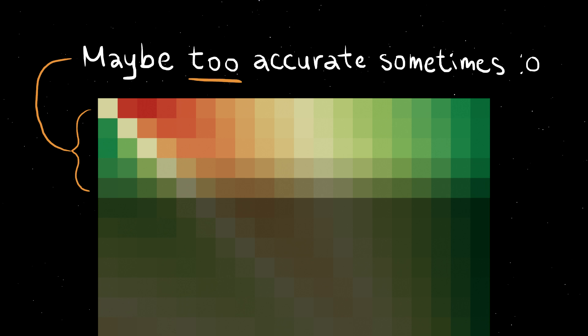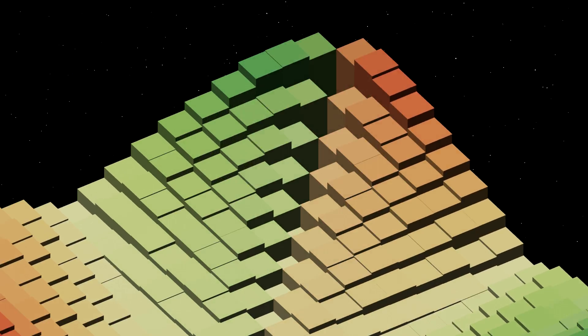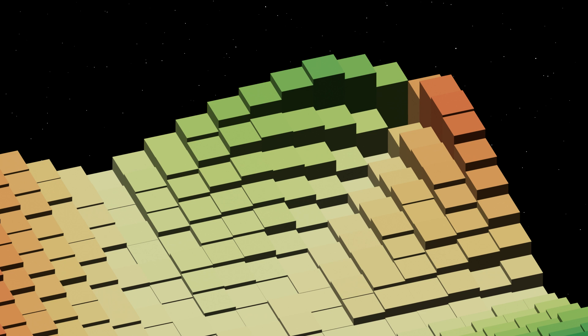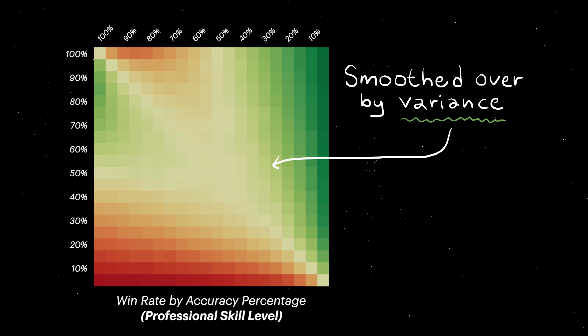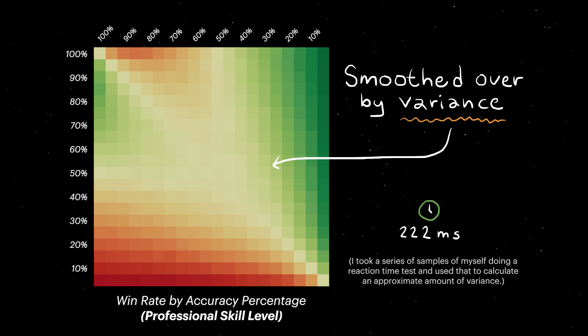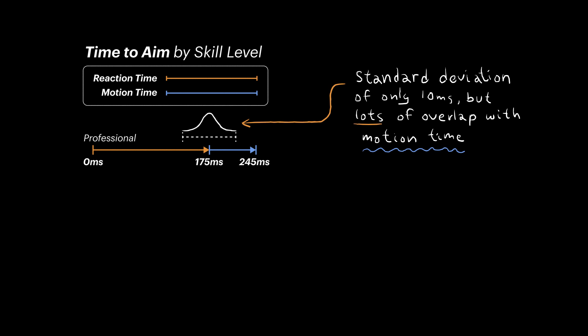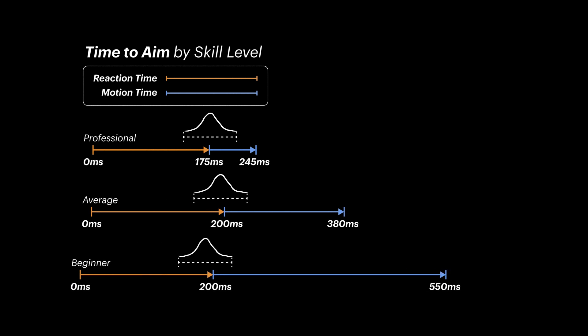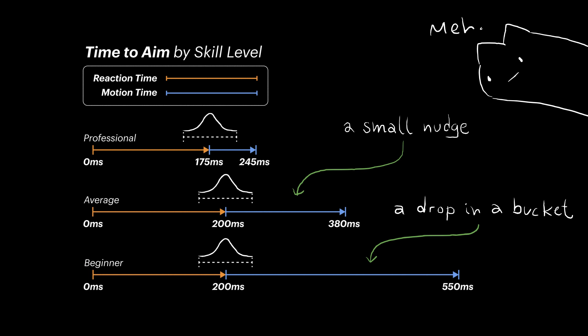If your opponent opts for a 100% accurate shot, you can undercut them with a 95% accurate shot. They can undercut you with a 90% accurate shot, and you can continue to do the same with 85%. Eventually, this undercutting strategy stops working once sacrifices in accuracy start to significantly undermine the value of being faster. But the existence of this effect at higher accuracies puts a soft upper bound on just how accurate you should be. At lower skill levels, the hills of the valley become much steeper, but at professional skill levels, the valley stops looking much like a valley at all — the result of natural variance in reaction times accounted for in the simulation.